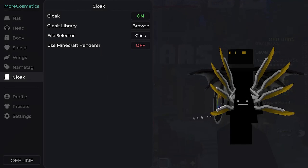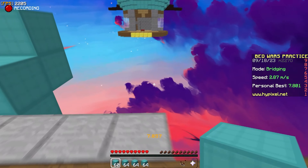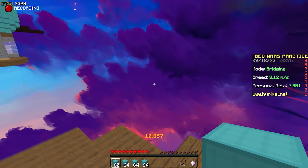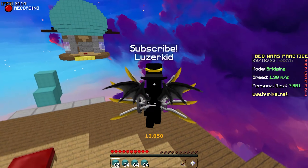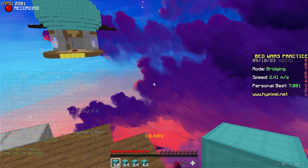The next one is Time Changer — I'll show you in the practice bridge. This is daytime sky. You can do /night for nighttime, or /sunset for sunset. Super cool feature. You can't assign a direct time like Lunar does, but it's just a Forge mod so you can't expect much from it.